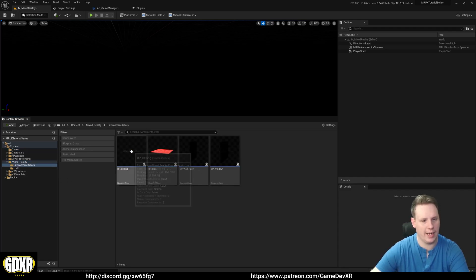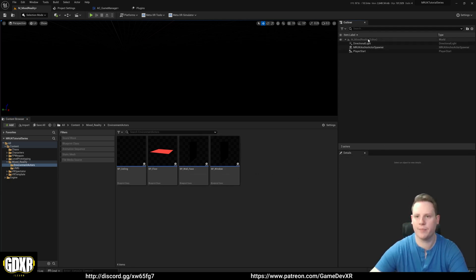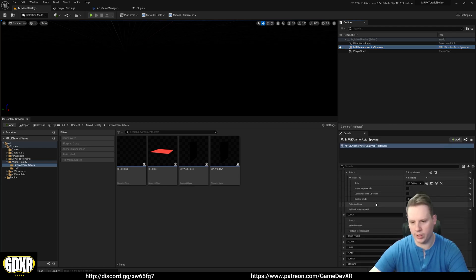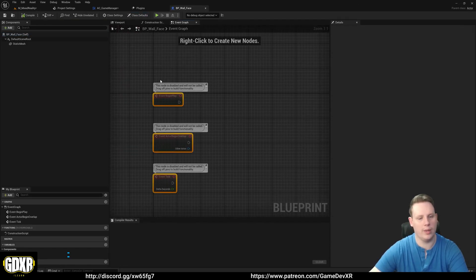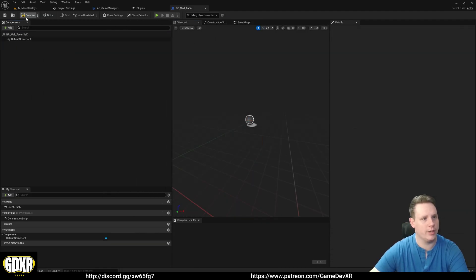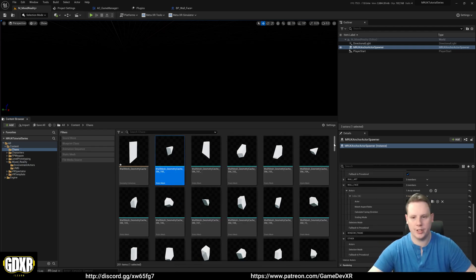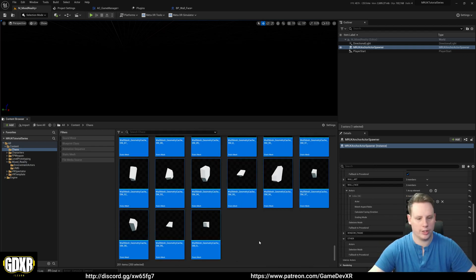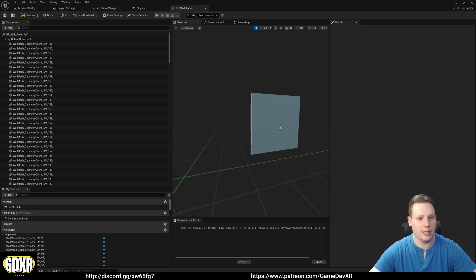Now we go to our Mixed Reality environment actors folder, which we have for our Wall Face. We open it up - we've already got it created and attached to our anchor actor spawner. We open up the wall face blueprint and delete everything in there including the static mesh. Then we take all those pieces from our Chaos folder, ignore the geometry collection, scroll down, hold Shift to select all 200 elements, and drag them into our blueprint's components folder. It'll take a second but it basically builds our wall for us.